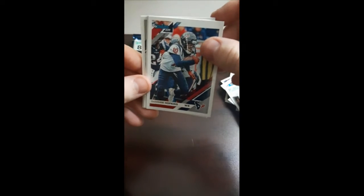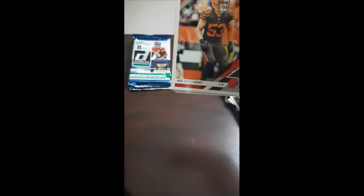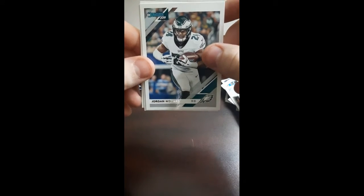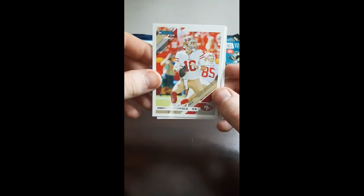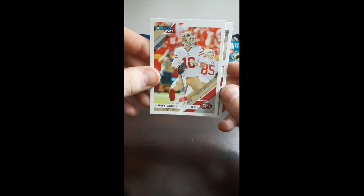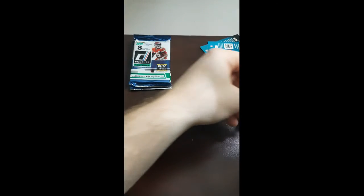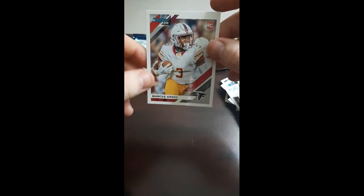Andy Dalton. DeAndre Hopkins — now with the Arizona Cardinals. Terry Bradshaw — that's the oldie pile with all the old quarterbacks we got. Joe Schobert. Jordan Howard. Jimmy G — see what he does this year, see if he gets a fire lit under him like Rodgers had last year since they traded up to get that number three overall pick. Gonna have to play pretty good, or maybe they'll trade him — it's completely plausible. Marcus Green, rookie card, wide receiver for Atlanta. Throw him in the rookie pile.